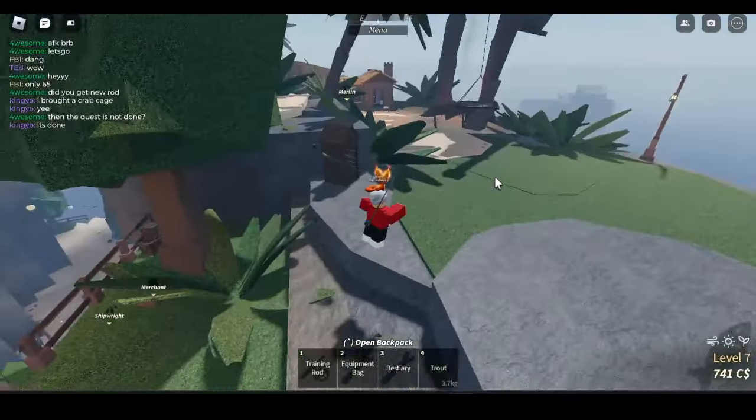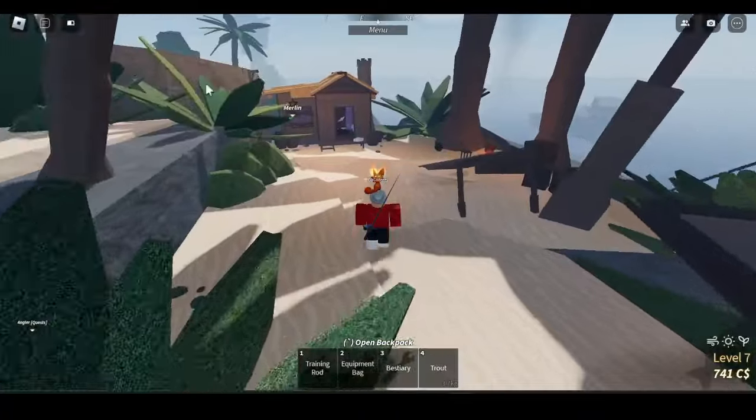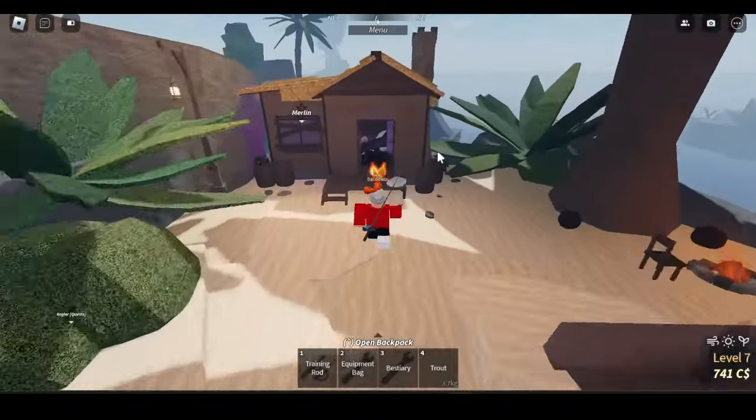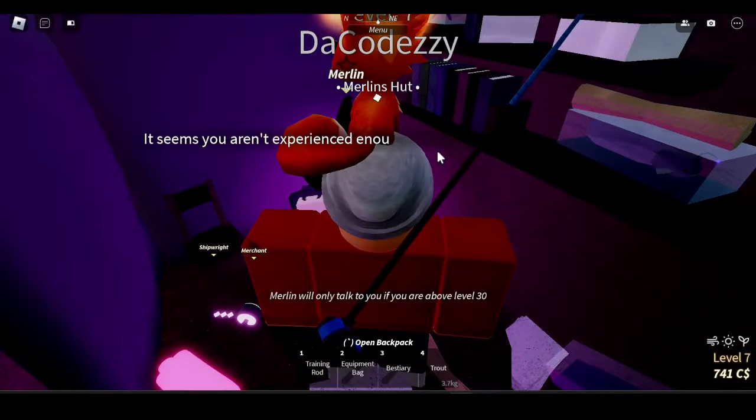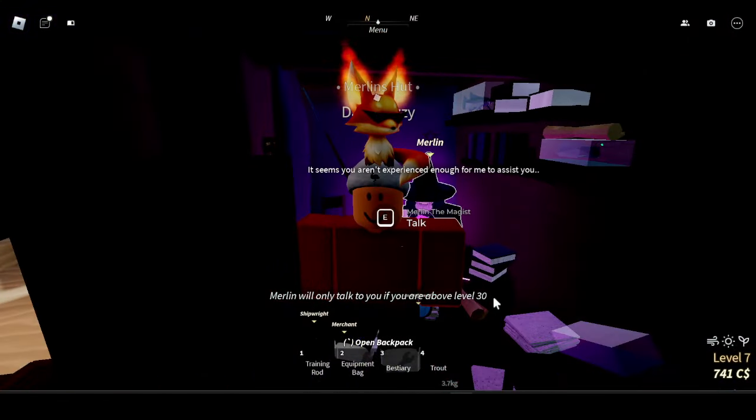Once you go up this way, you will see a little shed — a little shop — and you will find Merlin in there. Go ahead and talk to Merlin and he will sell you the relic. You have to be over level 30 to be able to buy this, so keep that in mind. Hope that helps, peace.